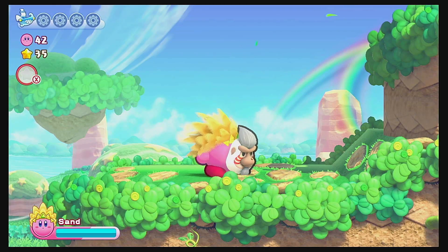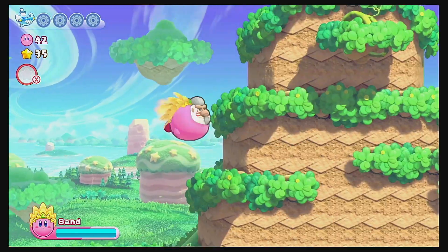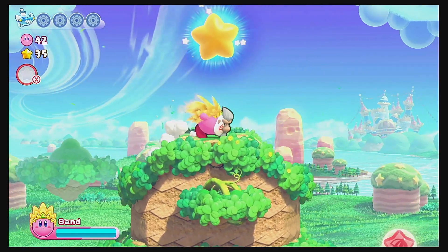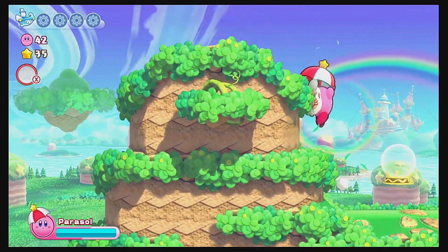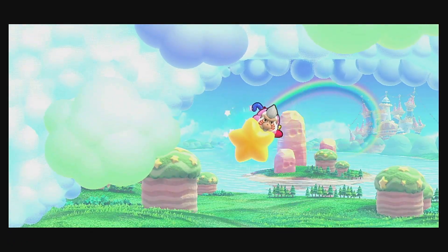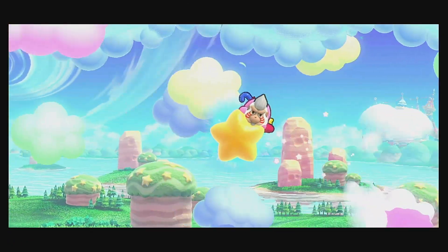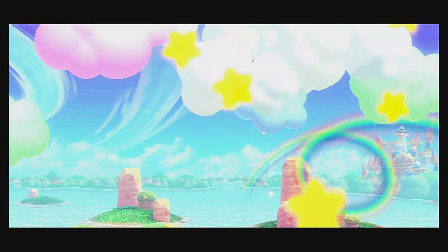These stages have gotten a lot harder from what I remember. I'm not going to be tricked that this is a grassy area. Oh, there's a parasol hidden over here — maybe we'll need parasol in order to get some energy spheres. Look at that rainbow in the background, that's really cool! It looks like we're heading into the clouds.